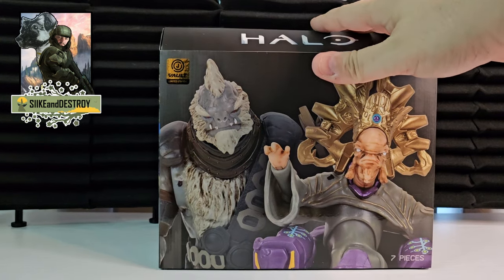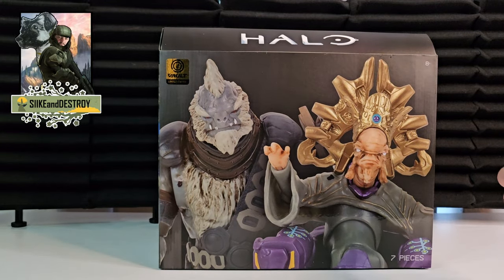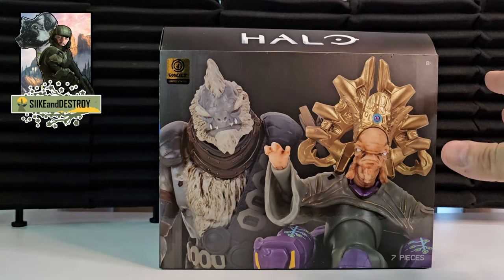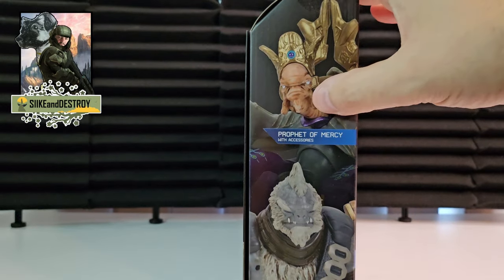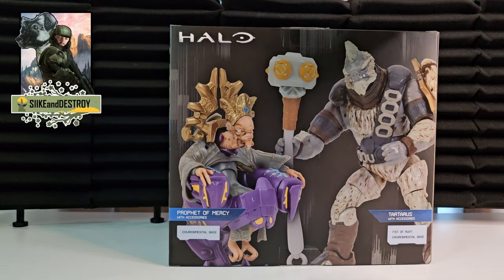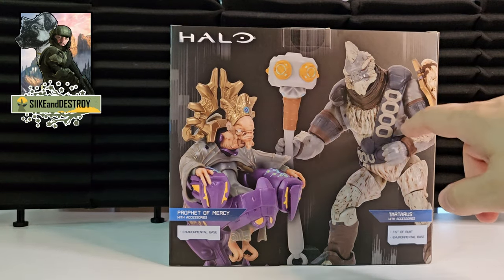This two-pack is not as unique as the other one, because the other one obviously had Noble Six and an Elite Zealot, which were new molds and new figures they were making. This is a re-release technically, but they did add a few changes. Originally this was a two-pack in Series 6 that had a Prophet of Truth along with Tartarus. But since most fans like myself couldn't find that two-pack anywhere, I'm glad Jazzwares decided to repurpose them and get Tartarus back out there.